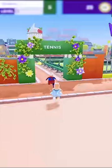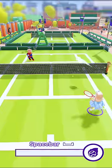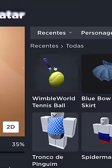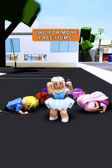Where's my backpack? One last task — play three tennis matches. That's very easy and fun. It looks like I won a badge. The backpack is already in your inventory. Like for more free items.